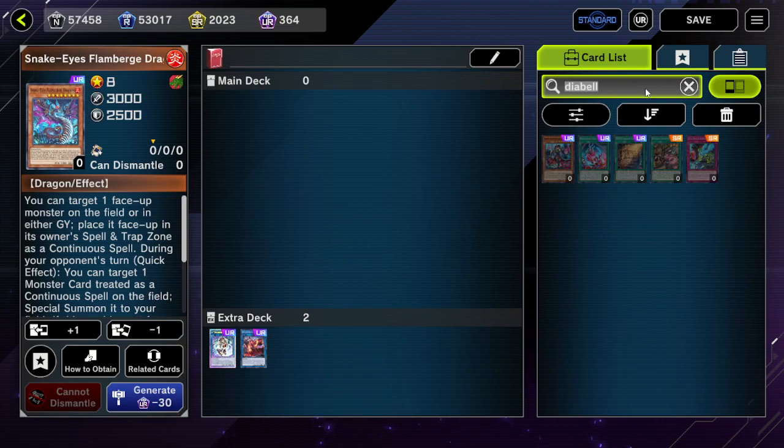Of course, there's a super heavy weakness into Maxi C, because you do need to do all your special summons to actually build advantage.